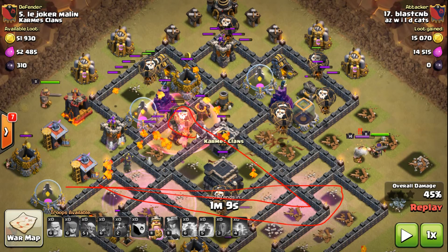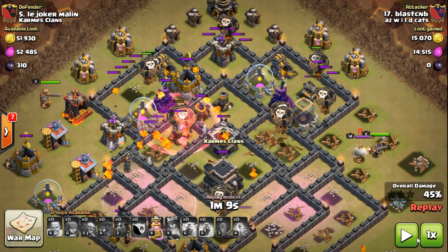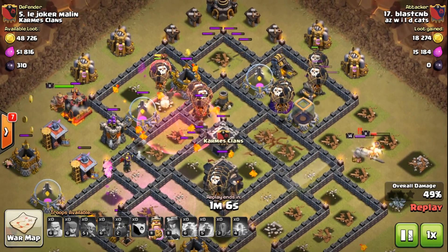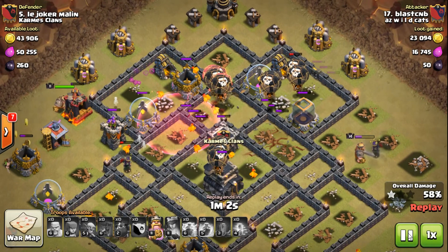Even though those two hounds died, two ended up right by her. Now that whole bottom half of the base is clear. The Queen was set up over here so all the defenses left are going to focus on any troops up top — that allows pups from two hounds' worth banging on whatever health she has left. Queen's easy down.